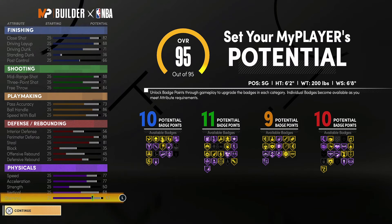Your physicals at 99 overall with the gym rat badge are going to be 85 for speed, 85 for acceleration, 58 for strength, 76 for vertical, and 91 for stamina.